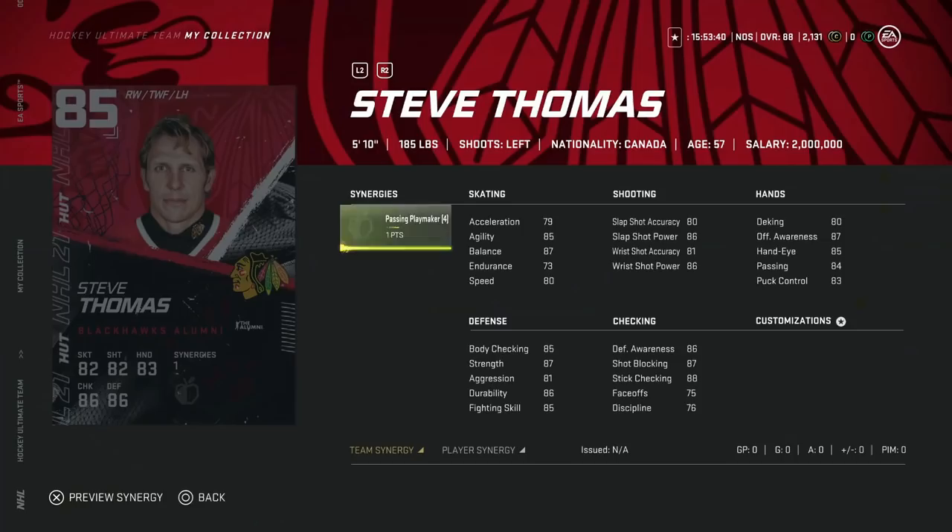Moving on to Steve Thomas — and we're starting to see a theme here. Some of these older cards have speed really impacted, and if their synergy doesn't help, you're not taking advantage of size or speed as a winger, and those are kind of musts in this game. At 5'10", 185, 80 skating and an average shot — this is a hard pass for me in terms of team builders.